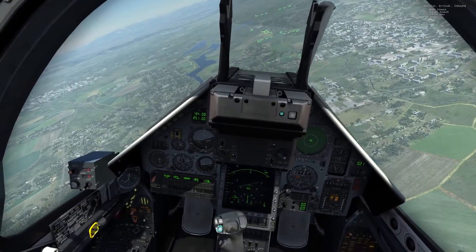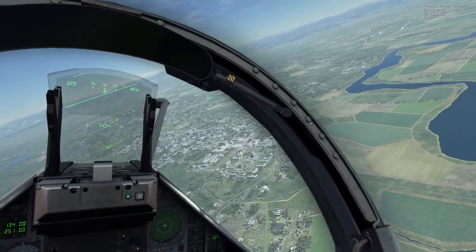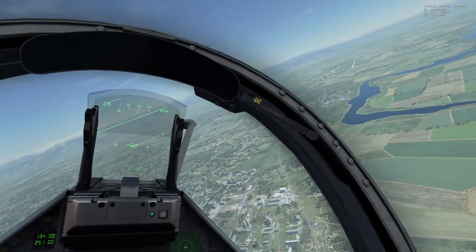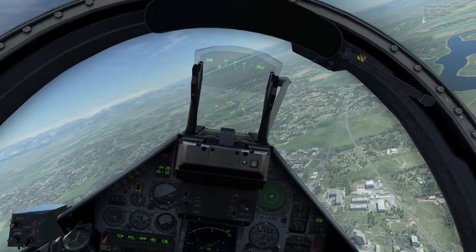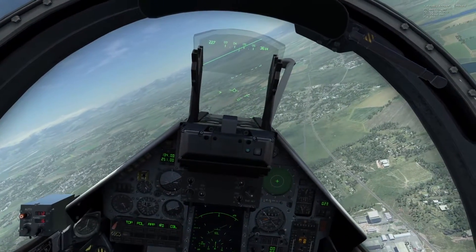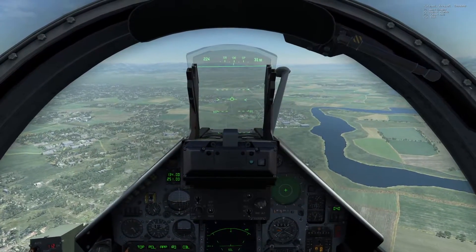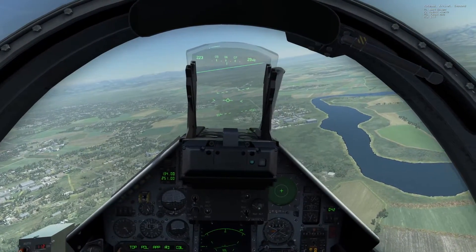I'm also going to activate the air-to-ground maneuvering mode. This actually makes the aircraft a little bit more sluggish and allows for more fine tuning when you're doing your approach. We're going in good here. I'm going to extend my air brakes a little bit to drop some speed, and as we reach below 250 knots I'm going to extend my landing gear, retract my air brakes, and throttle up a little so we don't lose too much speed. When touching down you will want to be around 140-150 knots at the most, so keep that in mind — you need to lower your speed more considerably than what I'm doing here.